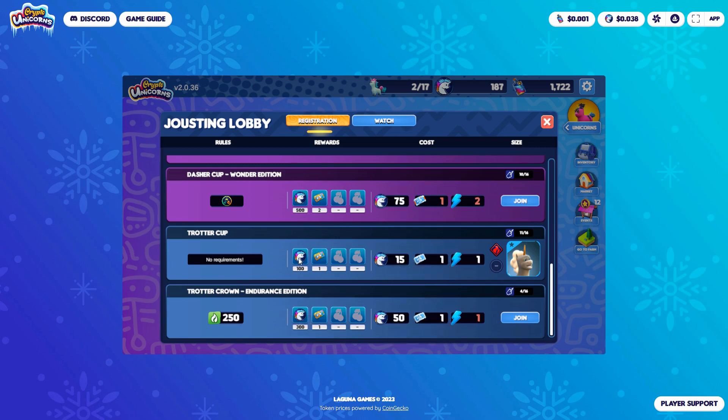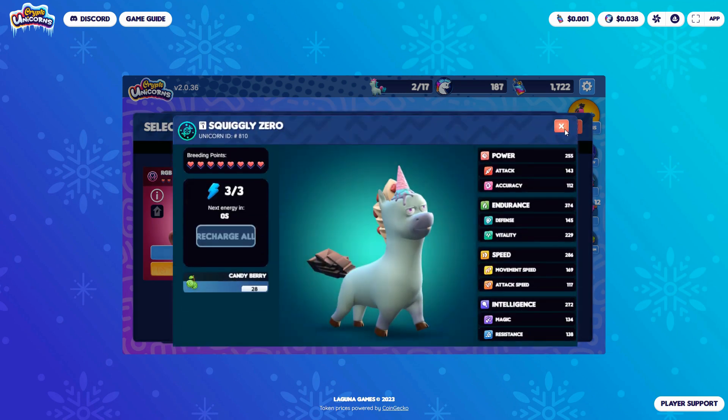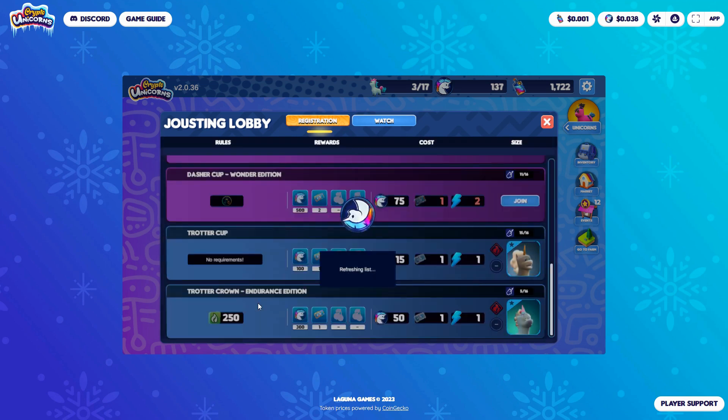This shows what you win. Let's try the endurance edition. So I need to choose a unicorn with good endurance. This one has 280, this one has 313, and this one has 375 — so I'm going to choose Squiggly Zero. I don't know if that's a good score anyway. It's endurance as the rule, so I just need to have that amount of endurance. It's going to cost me 50 tokens. One ticket and one energy — energy recharges over time. Let's confirm old Squiggly Zero.